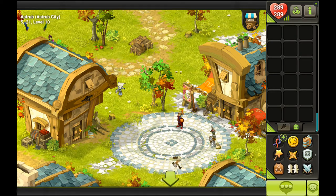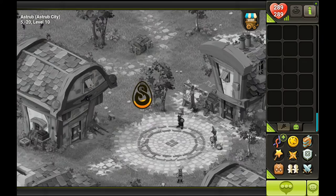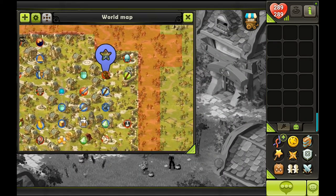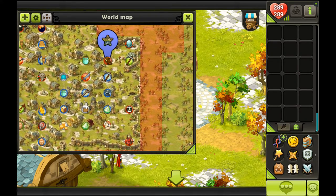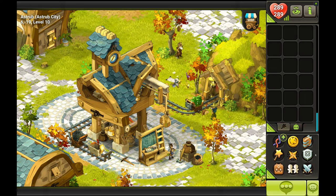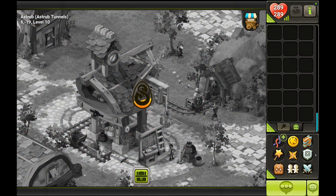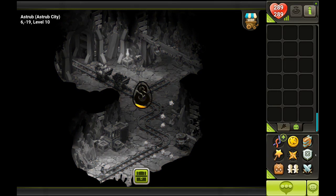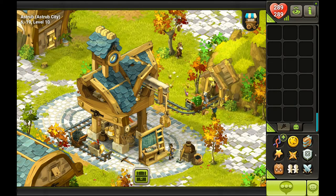There's another area in Astrub called the Tunnels. I won't be going inside because there's only Tofus and Arachnese on the first level, but you can get the achievement just by going inside. On the second level you will encounter rats — they aren't that big a deal. You can fight them but they don't drop anything special and they're not that good for early levels; there are better areas to go to.